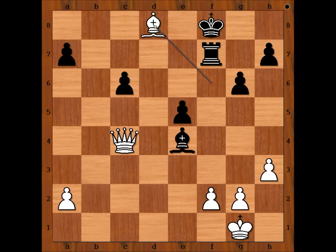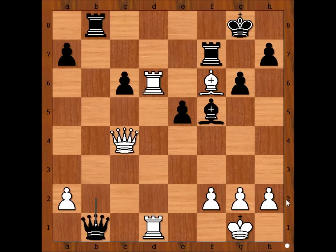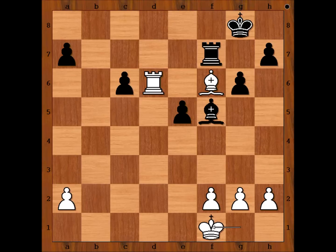With queen to b1 she was hoping for a miracle, but the miracle didn't happen. Luca played h3. If rook takes queen, rook takes rook check, queen to f1, rook takes queen, king takes rook — and black is okay.